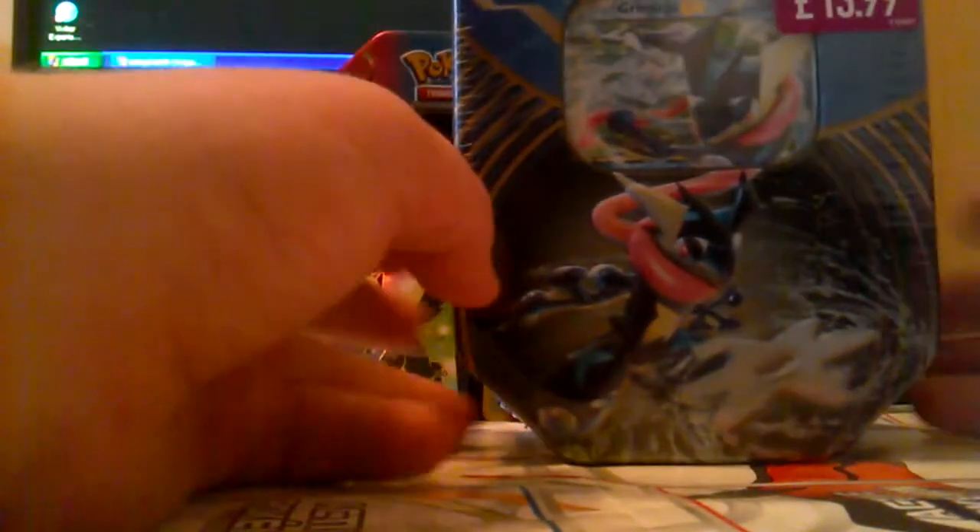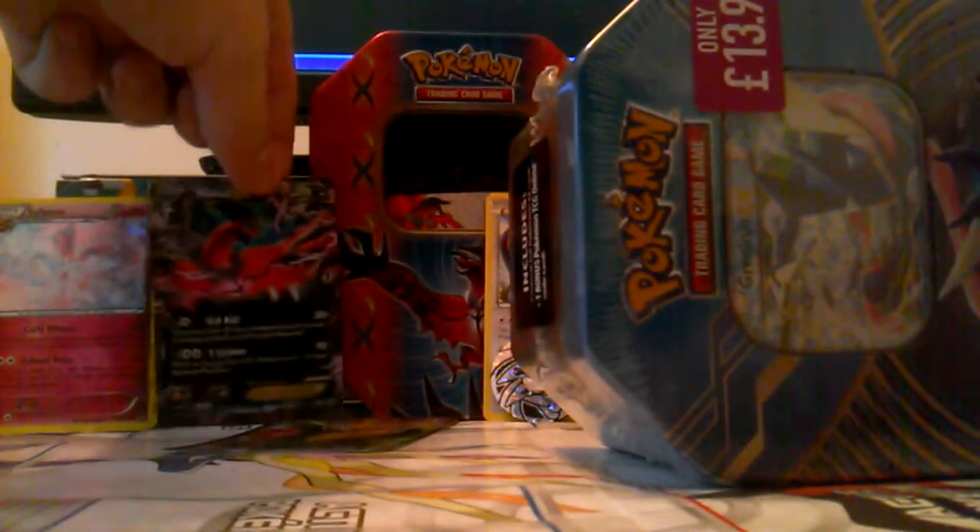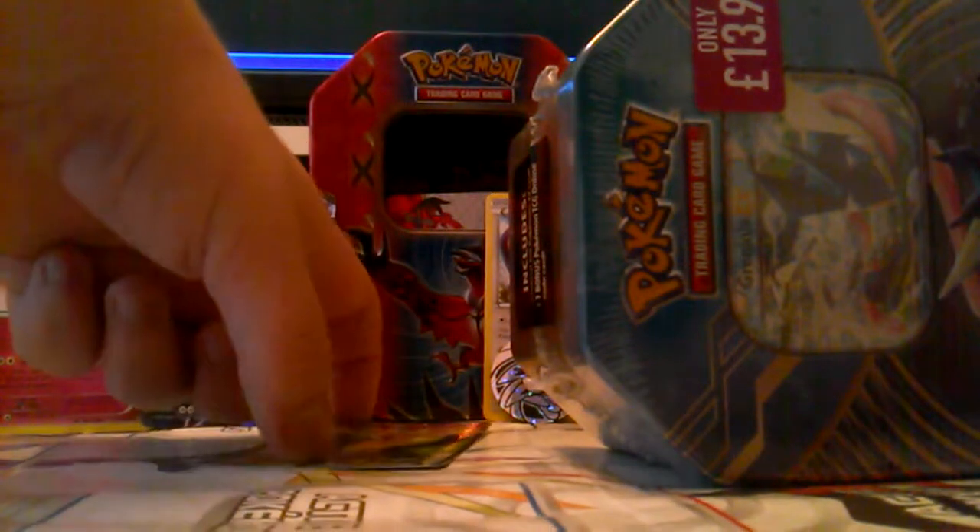Hey guys, we're back today with a tin — obviously it's a Greninja tin and I'm gonna be opening it today. Last episode I opened the Sylveon theme deck. So we're gonna be opening this tin. We've got Chesnaught, Delphox, and the one and only Greninja. I bought this from Games Workshop for 14 pounds — it comes with four booster packs, an online code, and obviously the EX Greninja card.